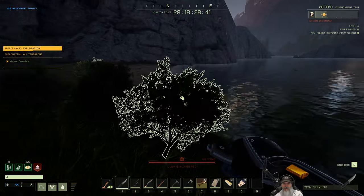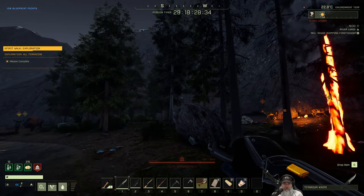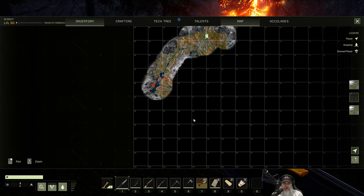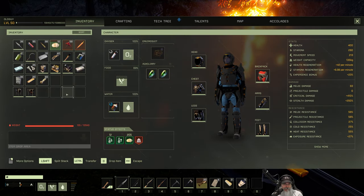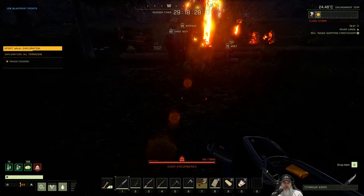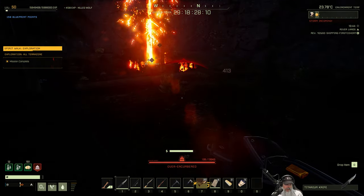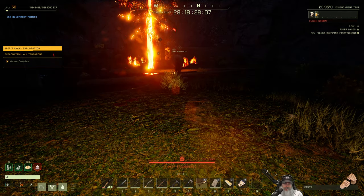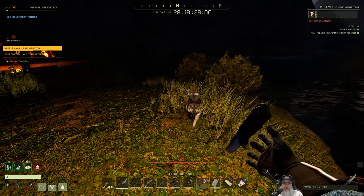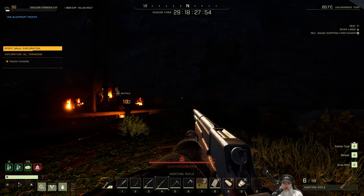Next thing I gotta do is drop off all the stuff in my inventory — this is what I was able to bring from up above. We've got the machining bench, I went ahead and made the fabricator, a concrete furnace, and I had to leave everything else up there. I went ahead and made the titanium knife, the titanium pickaxe, and the hunting rifle. That's pretty much where we are.